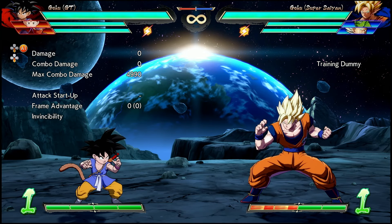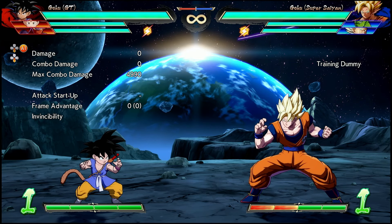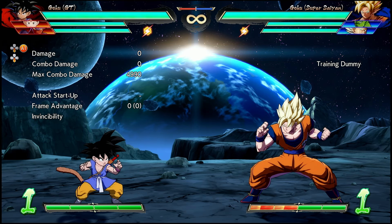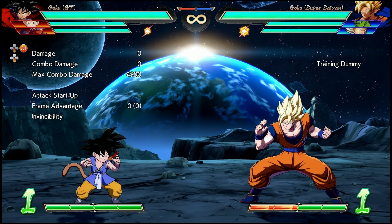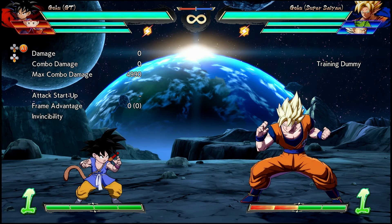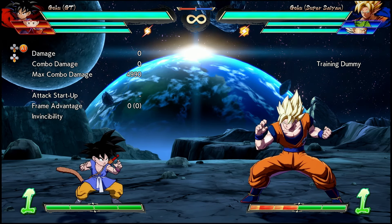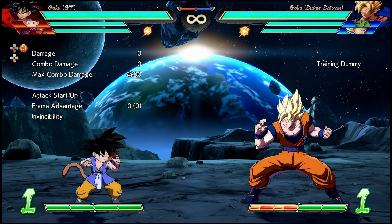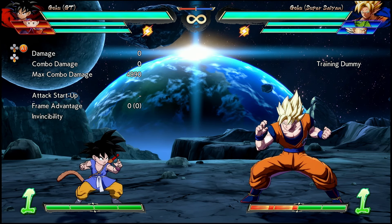Outside of some top level players experimenting with GT Goku in bracket — namely to troll with reverse Kamehameha camping — we really didn't see much of the character in competitive play in the previous patch, and I expect the same going forward. It's nice to see how well Bandai actually handled nerfing reverse Kamehameha, preserving some of its utility as a neutral tool while giving it clear counterplay that also influences how some of his matchup spread is going to play out, based on which characters have anti-air moves in the air.